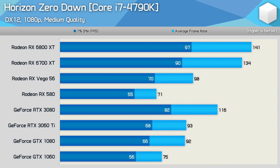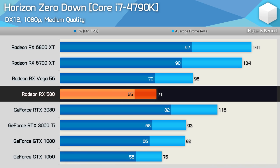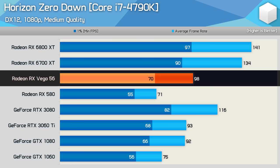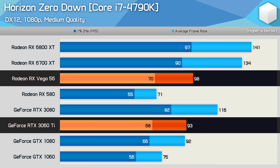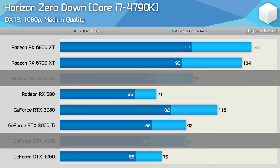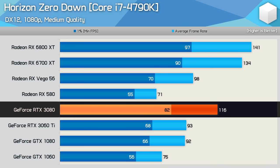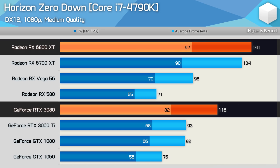The Horizon Zero Dawn results are quite interesting. The GTX 1060 was a whisker faster than the RX 580, but Vega 56 was slightly faster than the RTX 3060 Ti and GTX 1080 — showing GPU-limited performance with the lower-end cards and CPU-limited performance with the higher-end ones. The performance cap with a GeForce GPU is around 116 FPS, whereas Radeon GPUs can be up to 22% faster — as seen with the 6800 XT versus the RTX 3080.